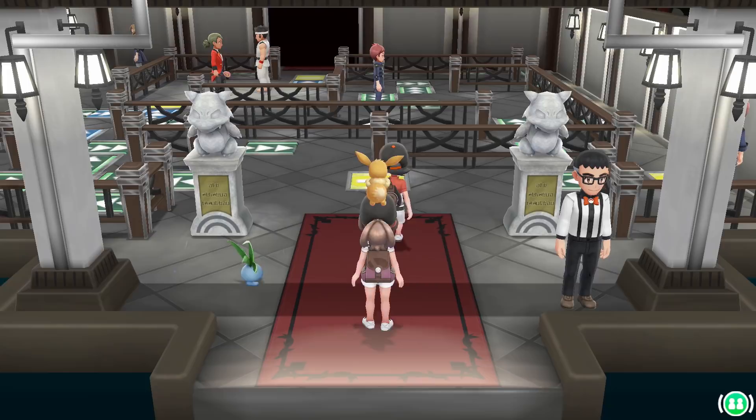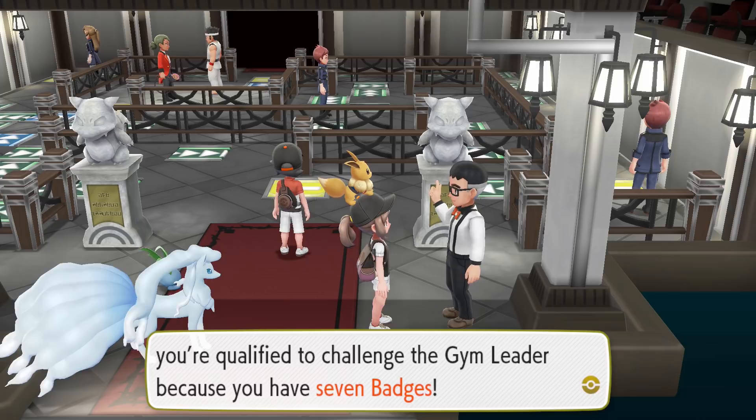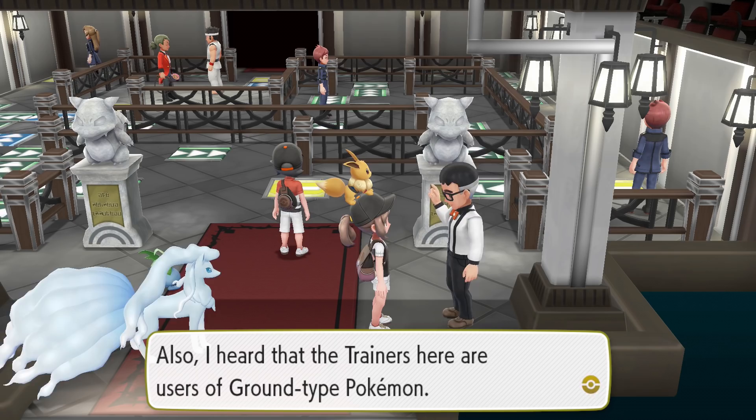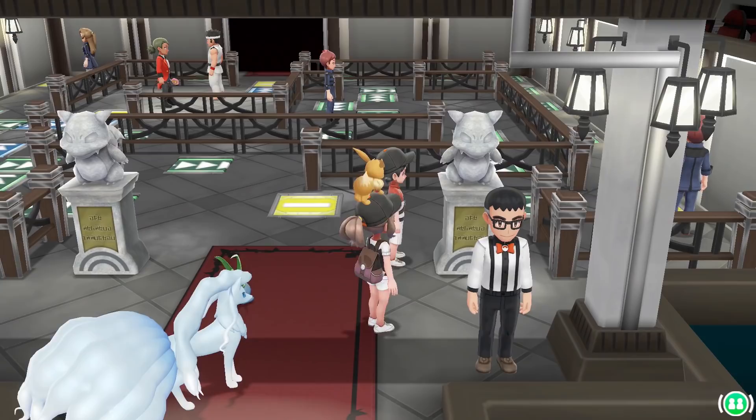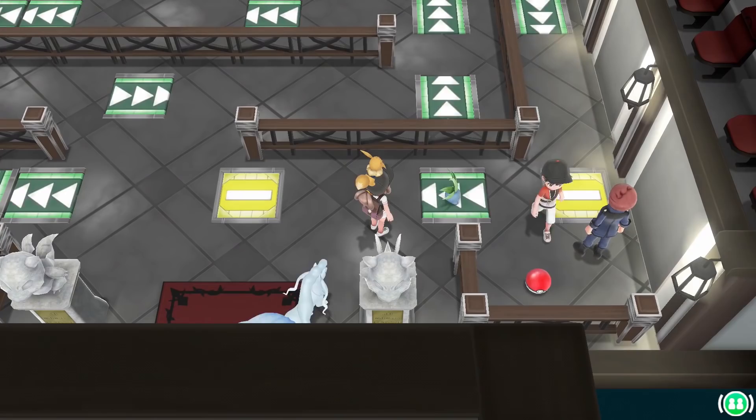Yo, champ in the making! Even I don't know who the Viridian City Gym leader is, but one thing's certain — you're qualified to challenge the gym leader because you have seven badges. This gym leader will be stronger than any other trainer you've ever faced. I also heard the trainers here use Ground-type Pokemon. Eevee's wagging their tail — there's an item right there!